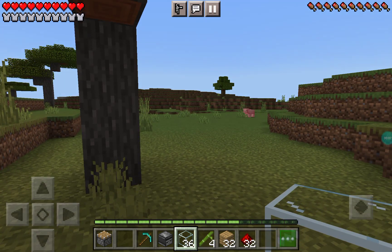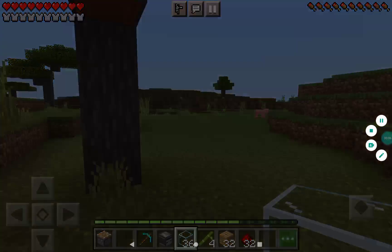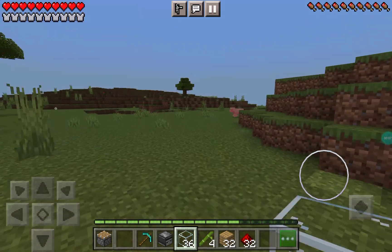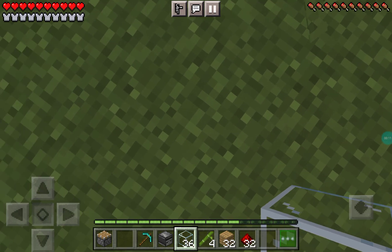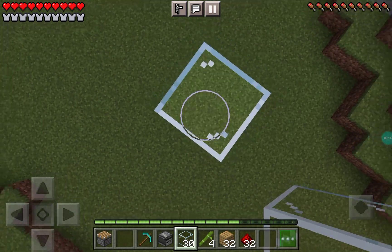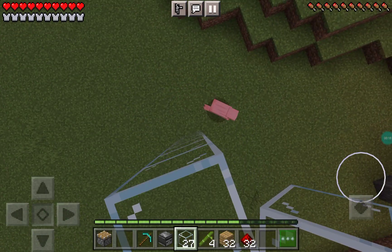Hello guys, welcome back to another video. Today I'm going to be showing you how to make an easy bamboo farm in Minecraft. So let's get into it. At the start, you're going to stack up eight blocks with glass, and then you're going to do the same thing all around.